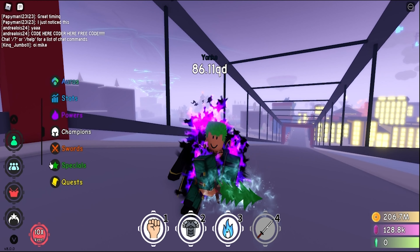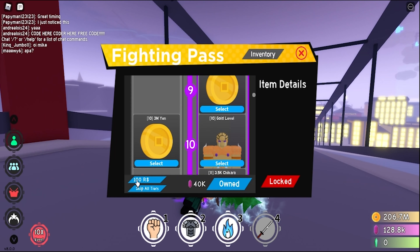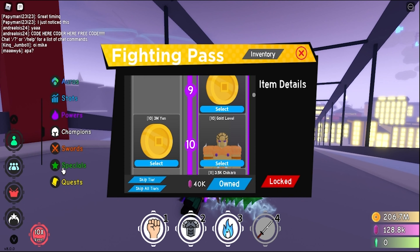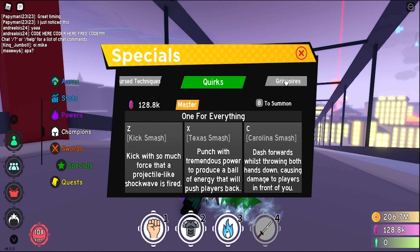Next up we actually have a stand, and this is actually pretty cool because this is Golden or Queen from JoJo's Bizarre Adventure Part 5. It is used by Giorno. So let's just equip that.